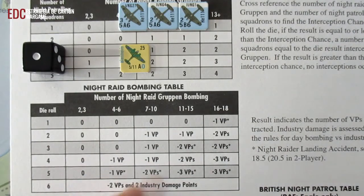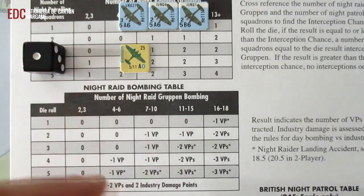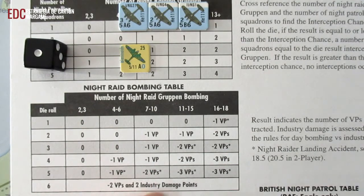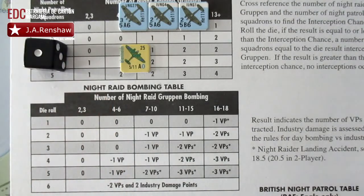Hay una pequeña pero importante modificación: en el caso de que en la tirada de dados nos salga un 6, aparte de los dos puntos de victoria, también podemos conseguir hacer un daño a industrias de dos puntos, de acuerdo con la regla 11-34. La regla 11-34 la tenéis en las hojas de ayuda y en las reglas del juego. Por lo tanto, una tirada de 6 sería espléndida: aparte de conseguir eliminar dos puntos de victoria, también conseguiríamos dos puntos de daño.